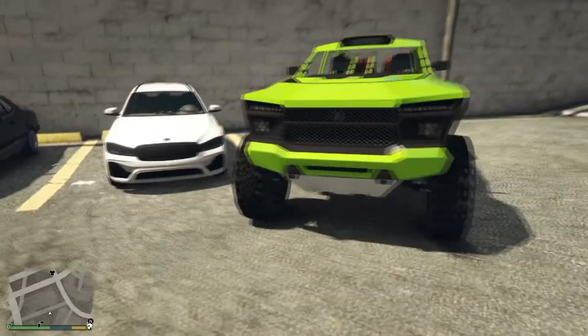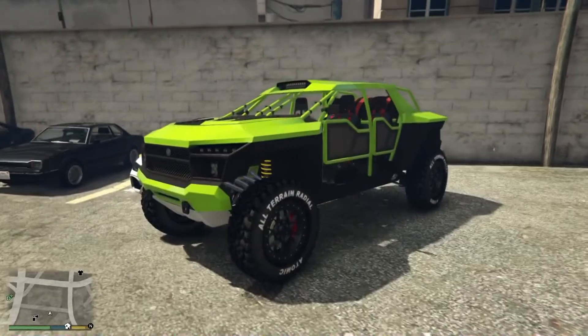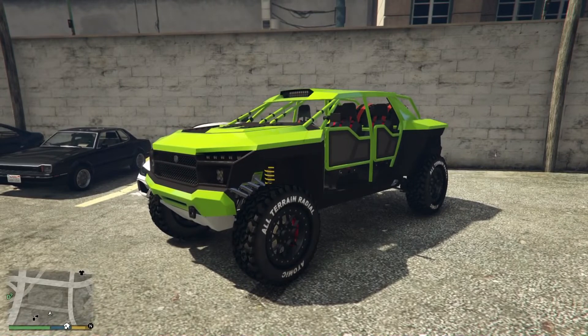The last vehicle from Southern San Andreas Super Autos is the Classique Drauger. It's an off-road vehicle — you can tell just by looking at it. This one also has a trade price: $1,870,000 standard, and $1,402,500 with the trade price.